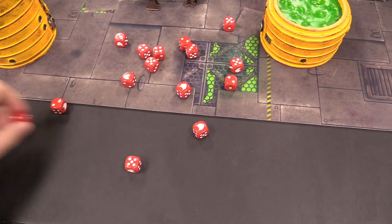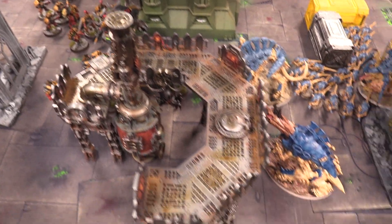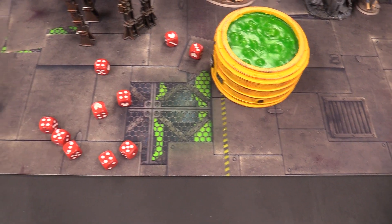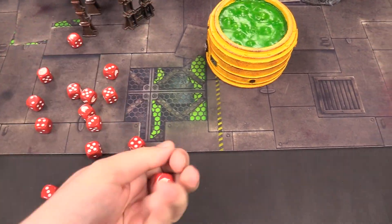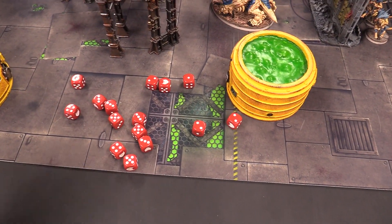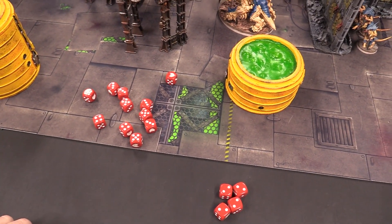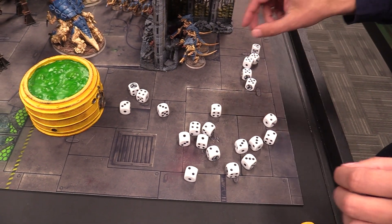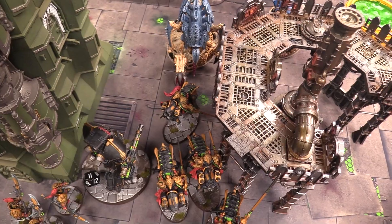The Telamon makes its six-inch charge. The Shield Captain declares a charge against the Tyrannofex and gets in close but not quite touching. A squad of bikes declares a six-inch charge and makes it in. Combat phase begins — Josh makes the Tyrannofex swing last with the big gribbly monster. The Telamon starts swinging: five attacks hitting on twos, using a CP reroll to turn a miss into a hit (Trajan gives it back). Strength sixteen in combat, wounding on twos — four wounding hits, two fail saves, eight total damage, the Tyrannofex ignores on fives and takes four damage.